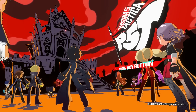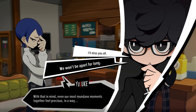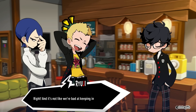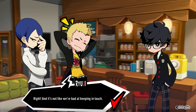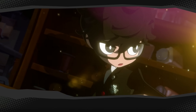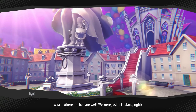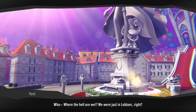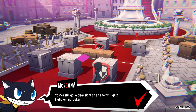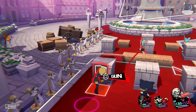Persona 5 Tactica takes place after the events of the original game, though this largely acts as its own self-contained story — it doesn't necessarily need you to know any other title to understand the plot. One day while chilling out in LeBlanc café, the party feels a strange quake and a door appears at the entrance. Upon going through it, the Phantom Thieves find themselves in a bizarre European-style world with monsters they've never encountered before. You're given a brief introduction to battle laying out the very basic mechanics.